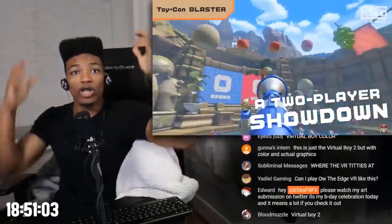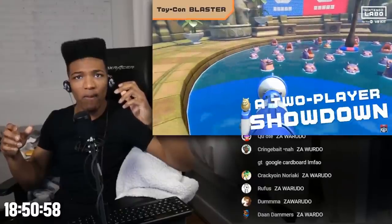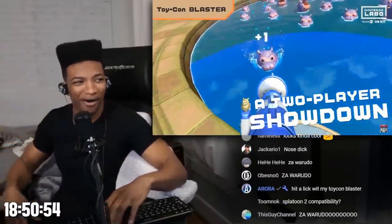You can face off against another player. Hungry, hungry hippo? Use the Blaster to suck up fruit and then shoot it into a hippo's mouth. If you manage to feed one, the happy hippo will come to your side of the arena.